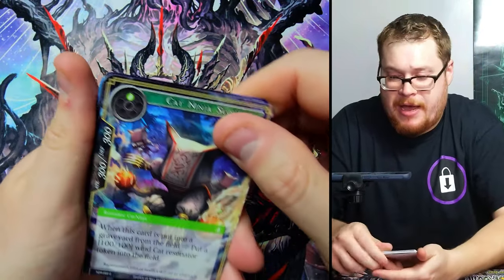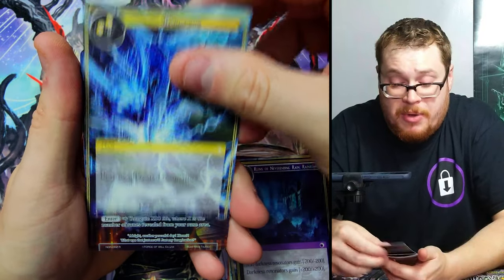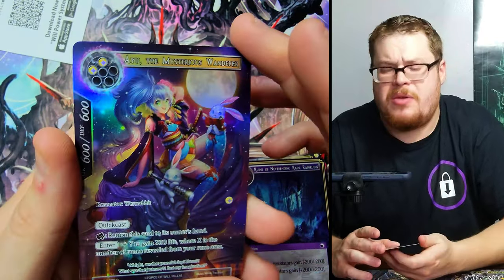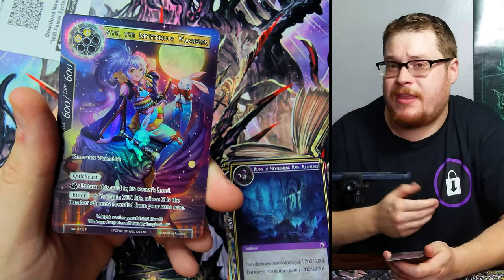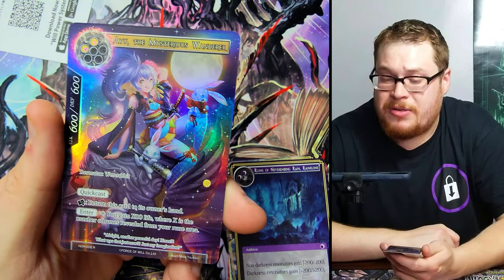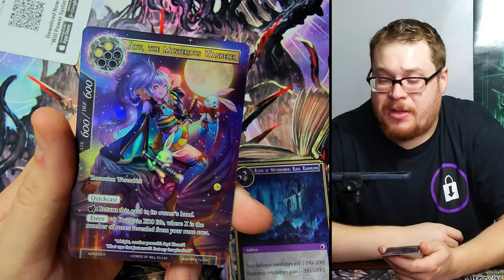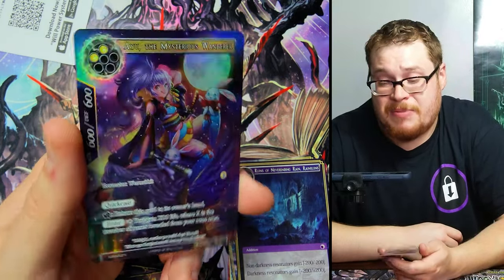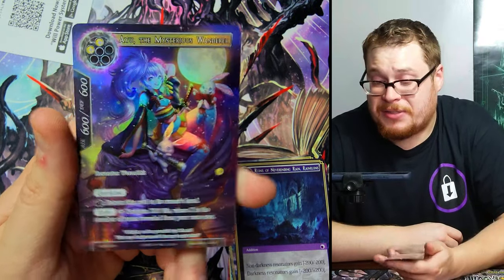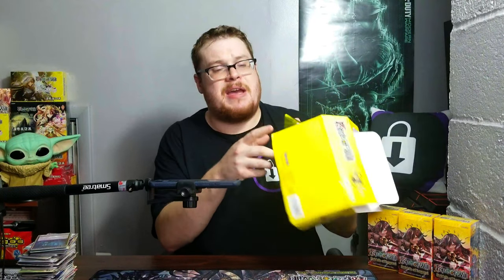Come on now! Balmung — oh, that was a rare. Mysterious Wanderer — beautiful card, it's not worth anything. How could you not be worth anything? You're such a cool card. It's all about playability I guess, but it always goes in the sleeve for my collection. All right, I can't wait to get rid of this beat up nasty box.